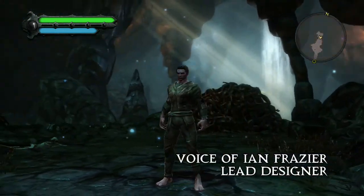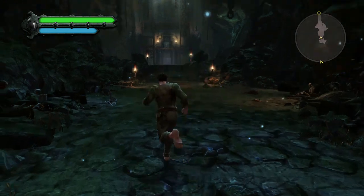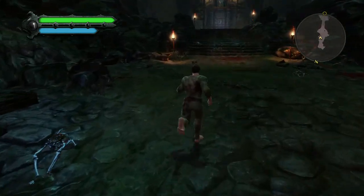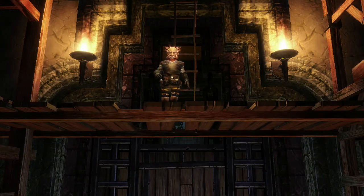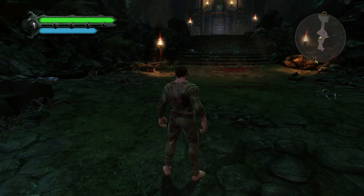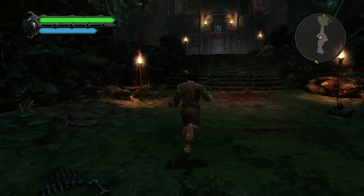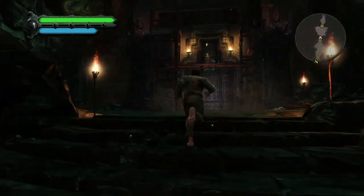Your hero's journey begins as you return from the dead, miraculously resurrected by a device known as the Well of Souls. You soon meet a gnome named Fomorous Hugues, who's amazed that his experimental Well of Souls has finally worked. He tells you that his tower is under attack and that you must escape.